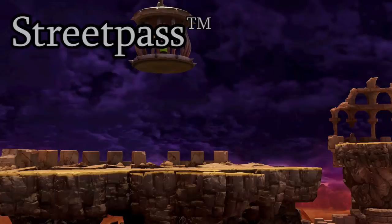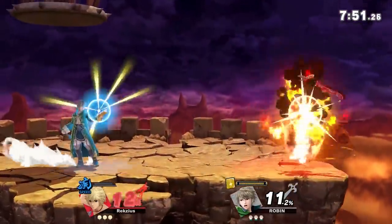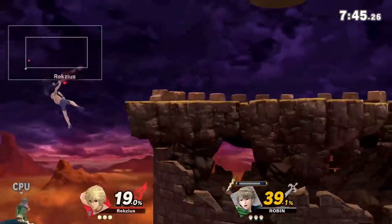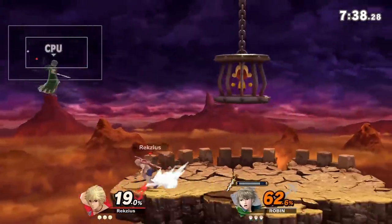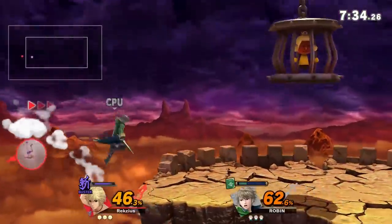StreetPass Quest — or Find Mii, as it's called in the States. Regardless of what you want to call it, the stage itself is pretty okay. The main problem is the ledge on the right side, which is very difficult to approach if another player is already there. Aside from that, the cage can serve as a ceiling — granted it's very small, but worth mentioning.